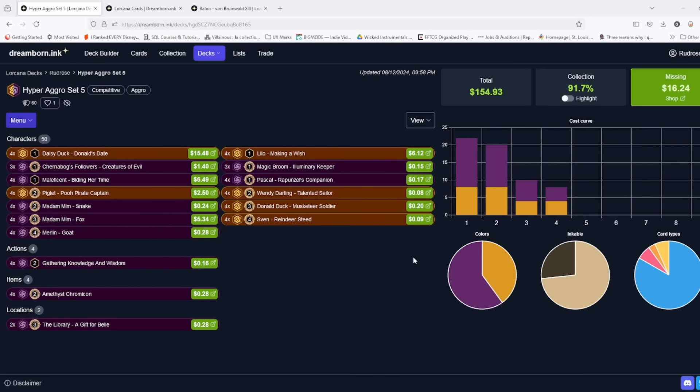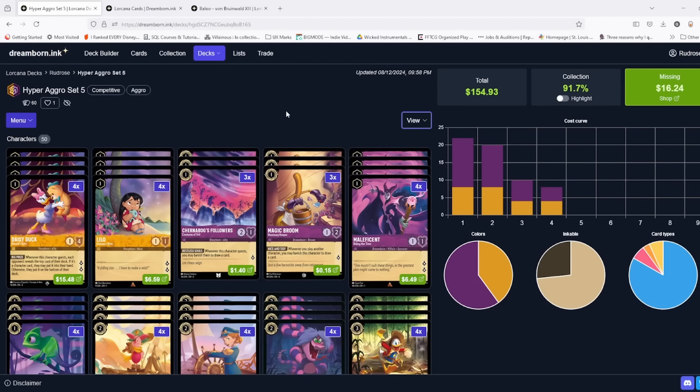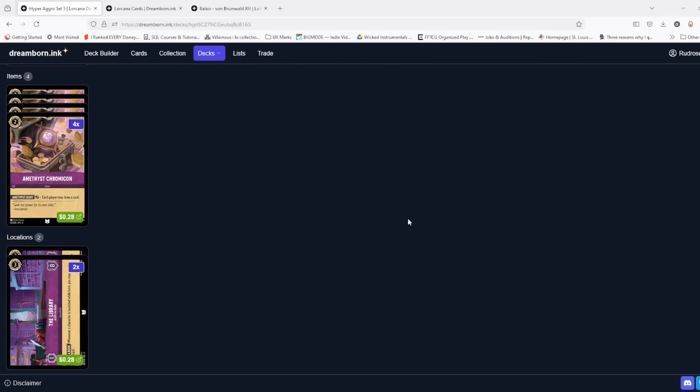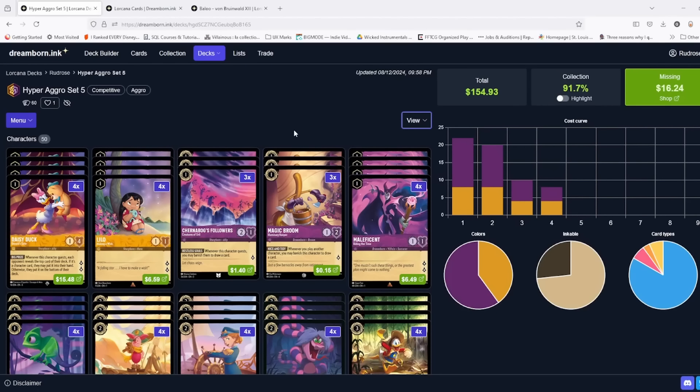Howdy folks, Rudros here and welcome to another Lorcana Wednesday. With Set 5 Shimmering Skies, our first deck we're talking about is Hyper Aggro — and boy oh boy is this deck making a lot of waves, making a lot of people nervous and excited, depending on what side of the fence you're on.